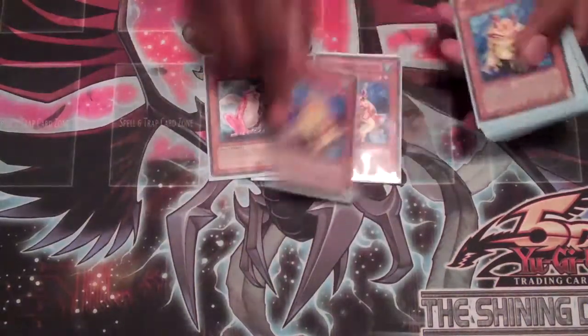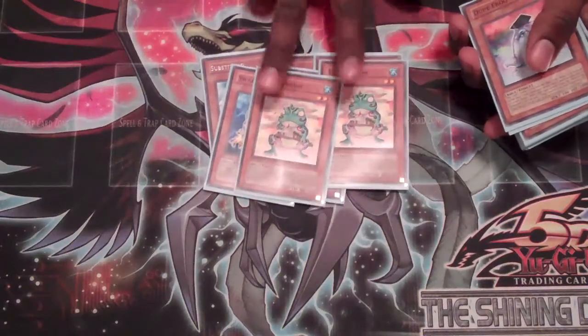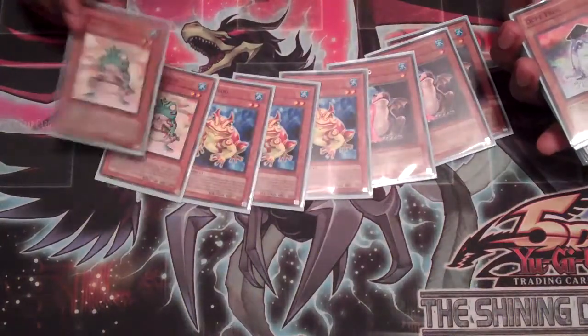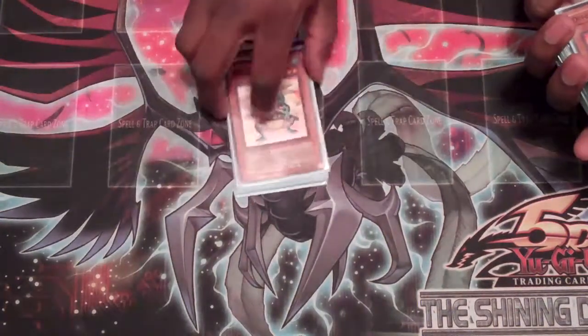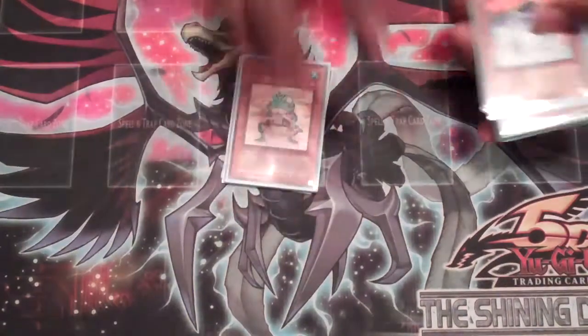You run 3 Slops of Toad, 3 Swap Frogs, and 2 Ronintoadin. This card is the thing that made the deck possible — without it, you would not be able to summon multiple frogs on the field at once. You'd just be cycling through all of them with Slops of Toad. This makes it so you can special summon him, tribute him, special summon him, and tribute him for more frogs. So it's pretty good.